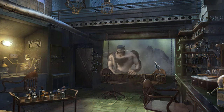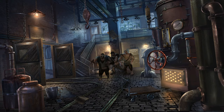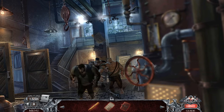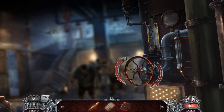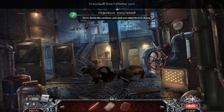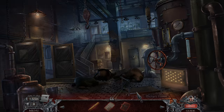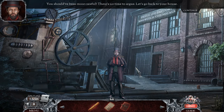Oh no, it's a trap — she must have known I was here! Holy cow, these things have superhuman strength. How can I get out of this? Quick, do this — hit it, hit it, hit it! It worked! We have slowed down the workers, but they won't be down for long. Let's get out of here. You should have been more careful. There's no time to argue — let's go back to your house.